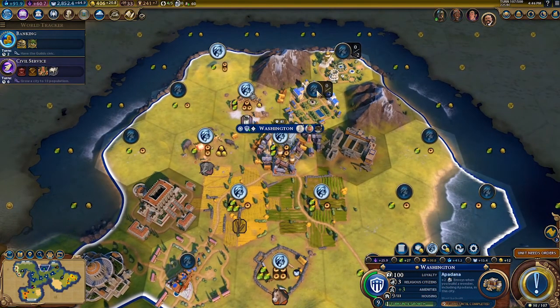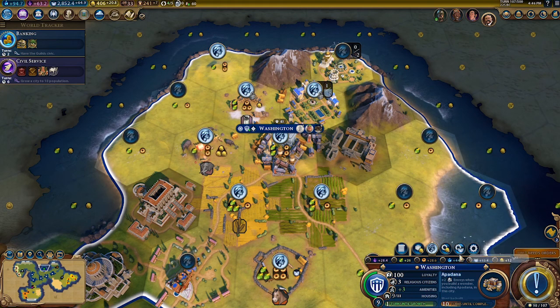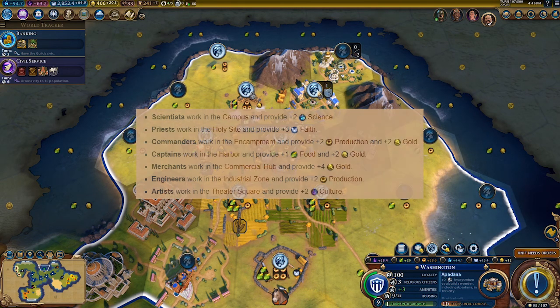When it comes to districts, you can also have citizens working in them. These are called specialists. They provide additional yields based on the district, but due to the fact that they do not provide food or production, you'll want to make sure your city has enough food to support the specialists.